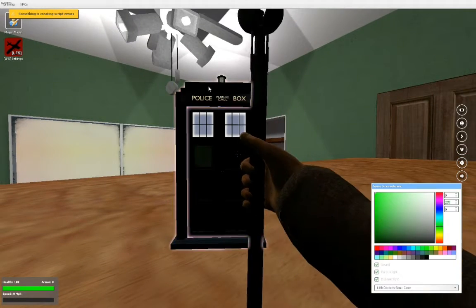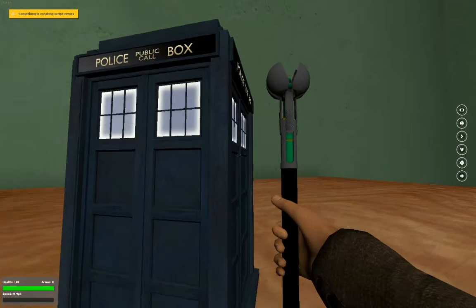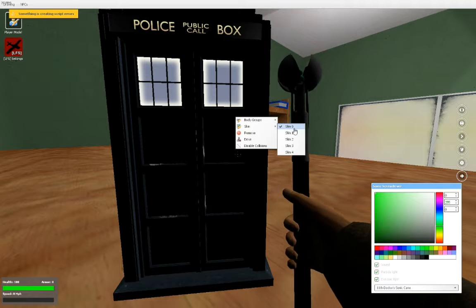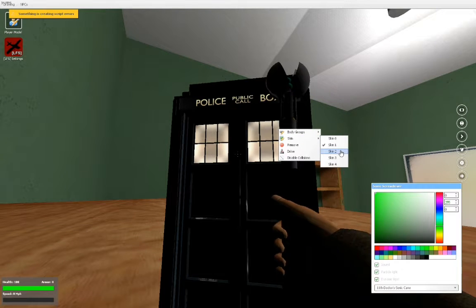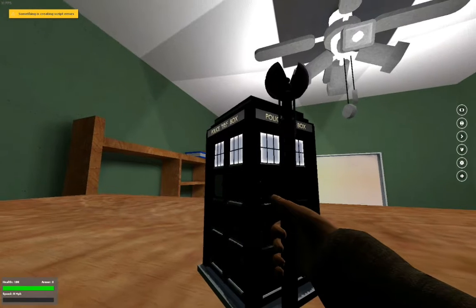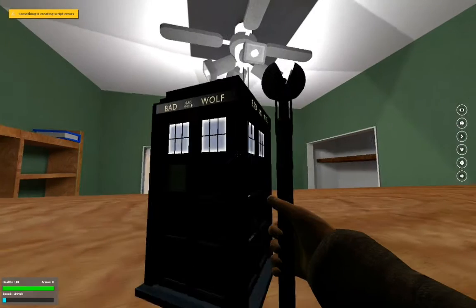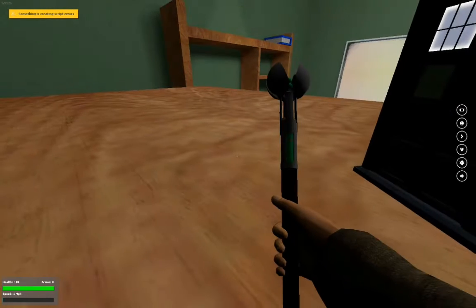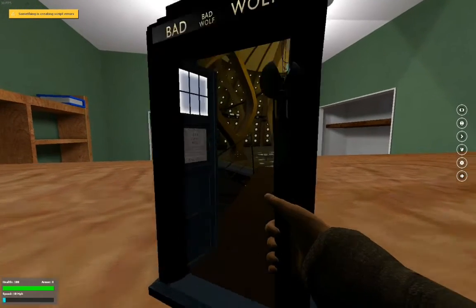So we have that skin, we also have the bad wolf spray. It's got the different windows. And then there's another orange one, which I quite like because it reflects the interior. Then there's the white one - skin 3 - just like the white ones. And then I think the fourth one is snow. Oh, bad wolf, there you go, up at the top. Now to the interior.